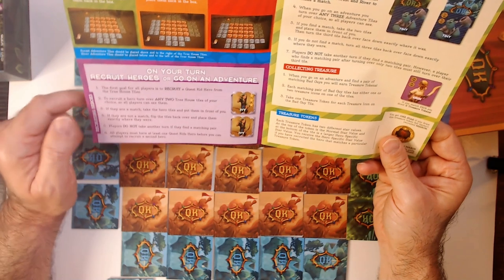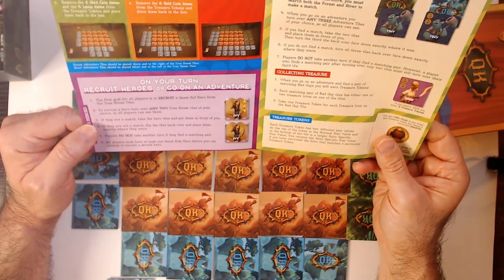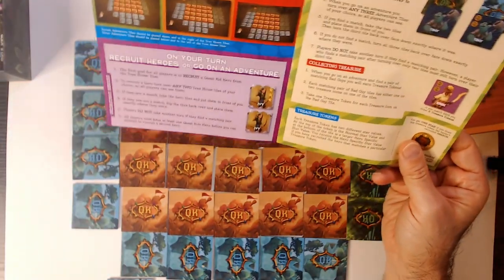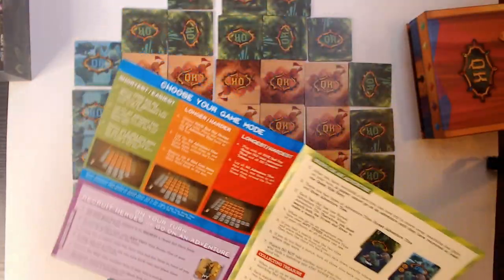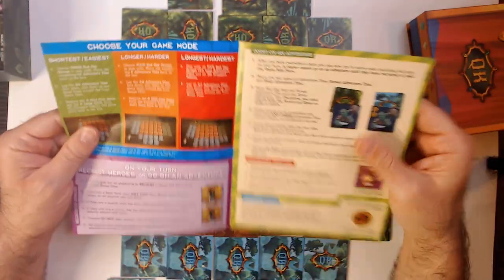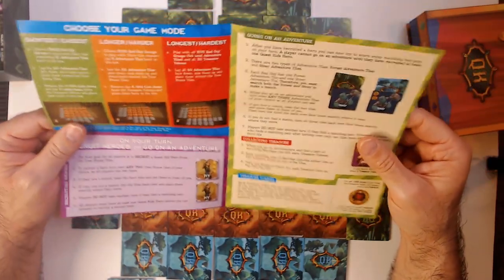All players must have at least one Quest Kid hero before you can attempt to recruit a second hero. So it doesn't let you get a runaway leader — if you get a hero and you're playing with someone else, the others just keep going until they get a hero. This makes it more fair, because heroes come into play as how you score points. So you can't have one person get a bunch of heroes.